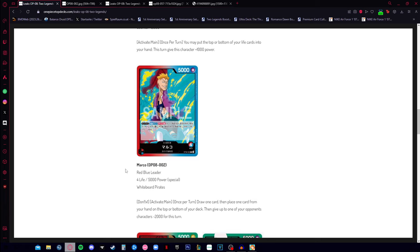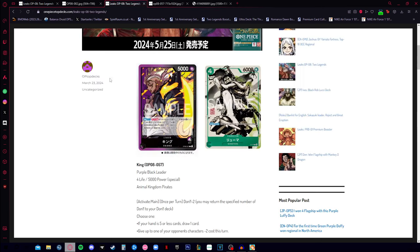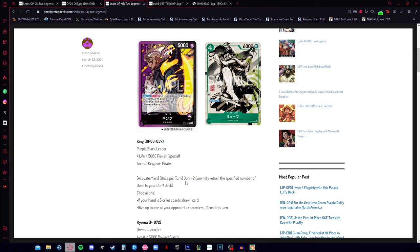People have already discovered the combination with the nine-cost Sanji from OP06 and the nine-cost Edward Newgate. I'm going to talk about this later. We also have the effect from King where he can activate main once per turn, dawn minus two.